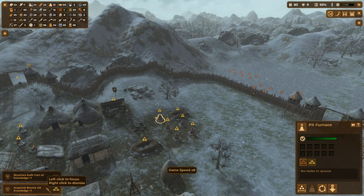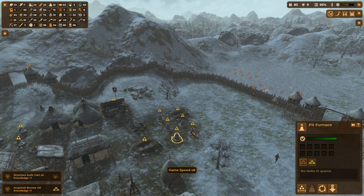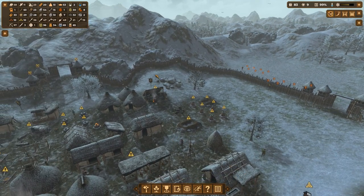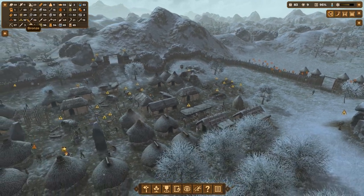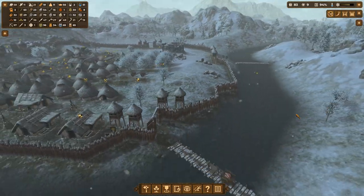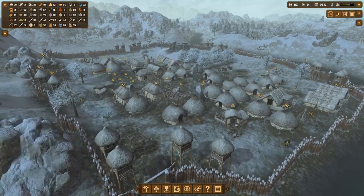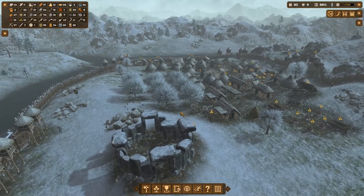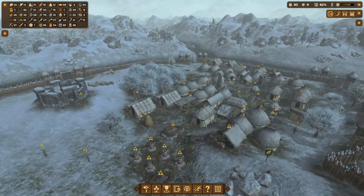I'm not really sure how we're getting some of this stuff for bronze. All of my pit furnaces are set only to making copper. How are we making bronze by accident? Somehow I've got bronze, and it's making me uncomfortable, because somebody is doing an illicit smelting activity. I think we've invented a whole new form of underground crime.